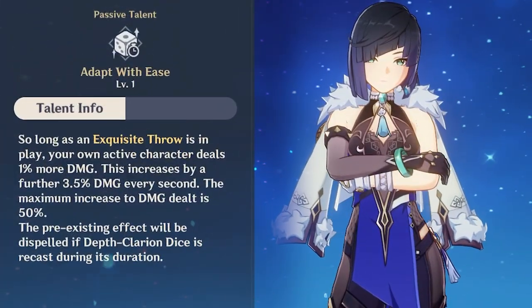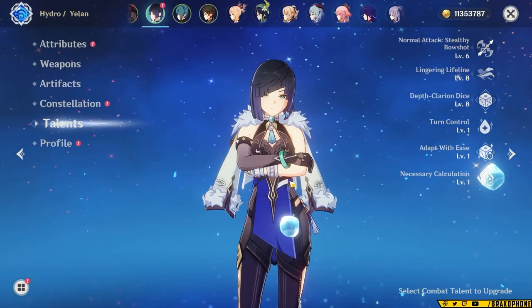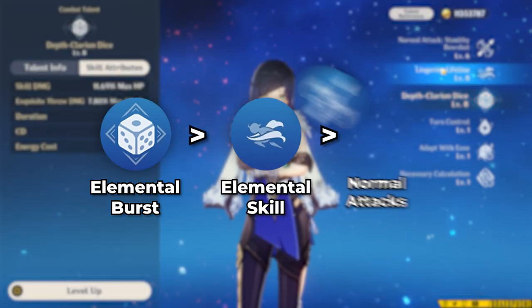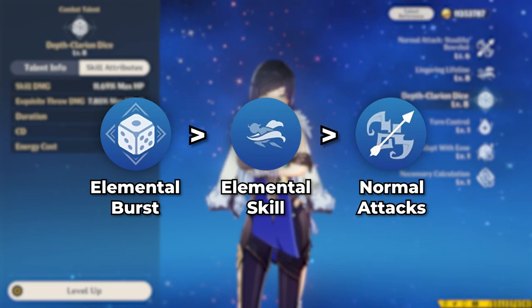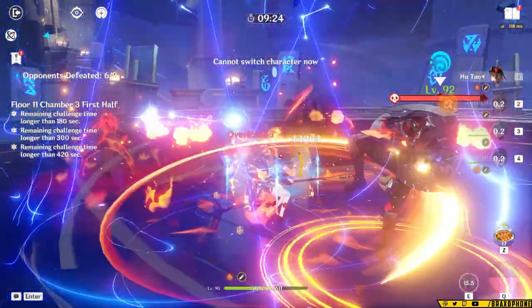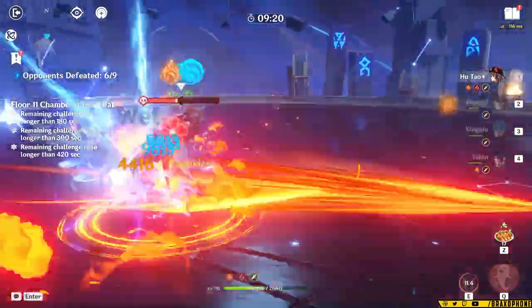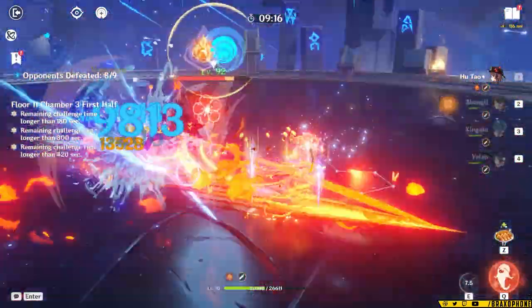She collects 25% more resources on Liyue commissions, which basically means she's Kuching power creep. As far as talent priority goes, you want to level her burst first, and then her skill, and then her normal attacks, if you're going to level them at all. Her burst is the main source of her damage, and her skill actually deals a decent chunk of damage too, so you do want to level that. But normal attacks are something you're probably not going to end up using, because most of her kit scales off of HP, except her normal attacks scale off of attack as usual, so you won't be able to get much damage out of them if you're building her the best way possible.